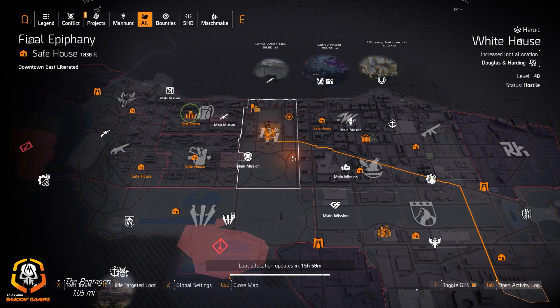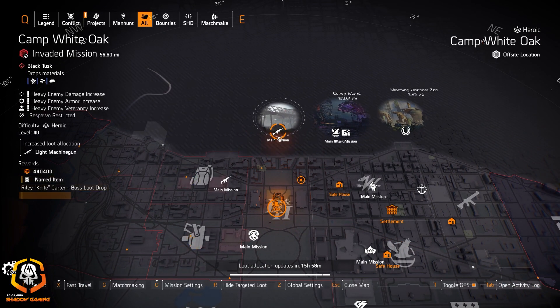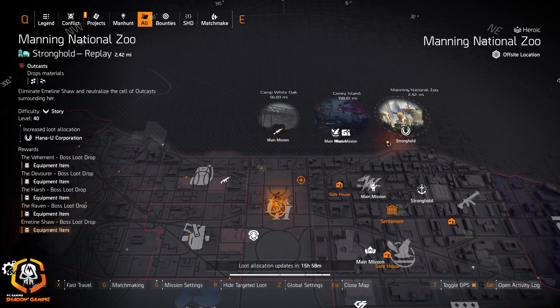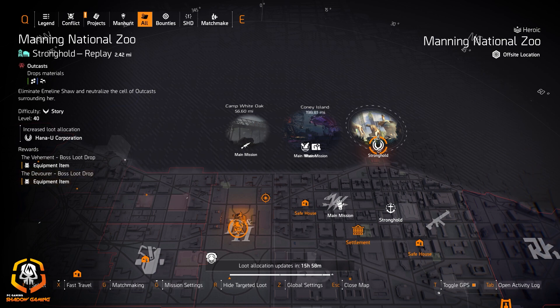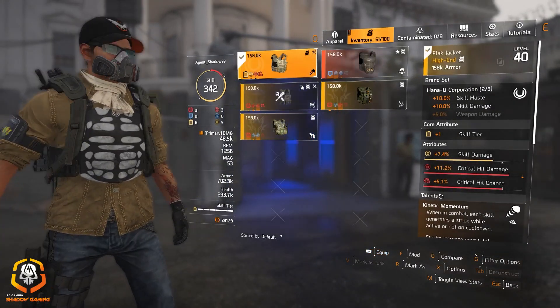With Title Update 10 coming out this morning, we do have Warlords of New York targeted loot in DC now. Starting at the top, we got Light Machine Guns at Camp White Oak and Hana-U Corporation at Manning National Zoo. I would recommend running Manning National Zoo because that's part of this build.